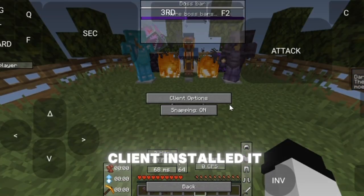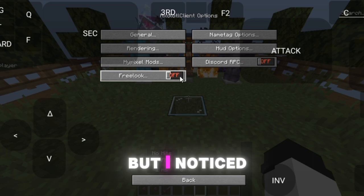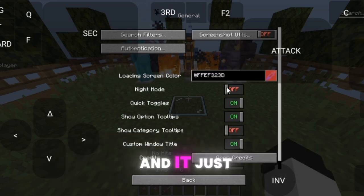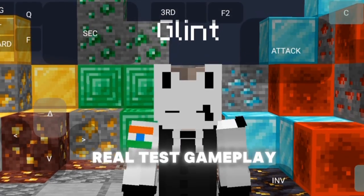I downloaded the client, installed it, and set everything up right away, but I noticed something different. The performance settings were optimized, and it just felt like a real Java client. Now it was time for the real test: gameplay.